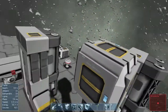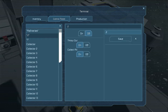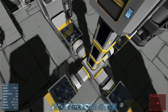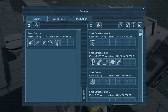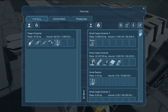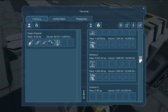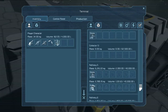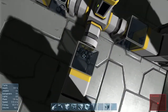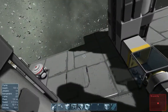This is a small cargo container with a bunch of stone in it. If we turn on those four connectors, you can see it'll be evenly distributing the items to our refineries: 9.5k, 9.5k, 10.1k, 10.5k — pretty much even. Probably hit some of the stuff in there and got sucked in. But that is one way to do it.